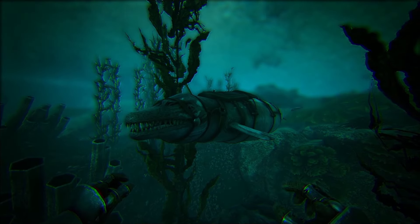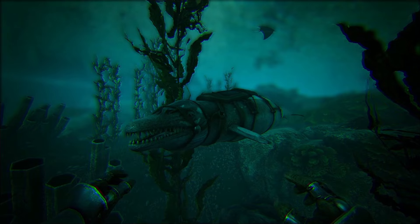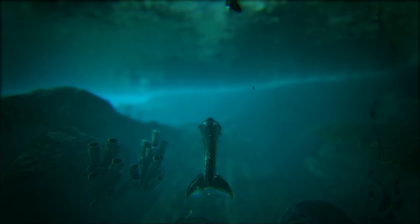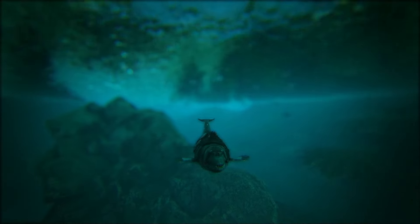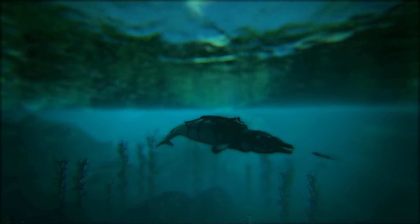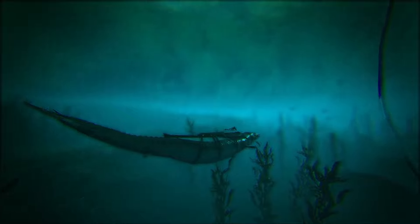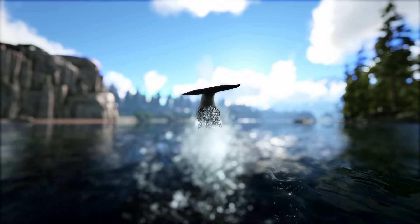First up we have the Basalosaurus. The reason this creature is here is there is so much expansive underwater content on the Center, and it's necessary to have one. You can take them everywhere and explore the oceans. A Mosasaurus and Megalodon will be quite useful too, same for the Ichthyosaurus, but the Basalosaurus is the most well-rounded for doing anything. It is immune to electric eels and jellyfish, which is a huge benefit.